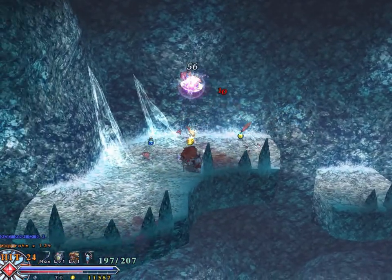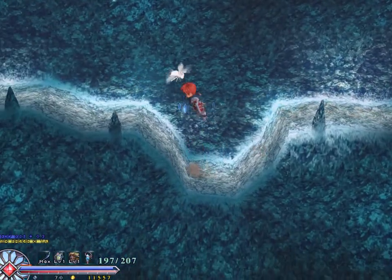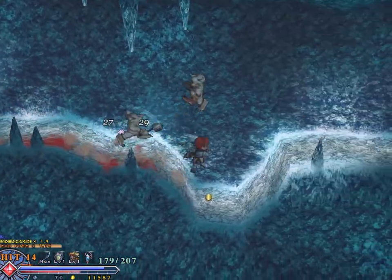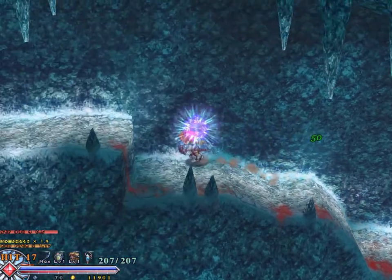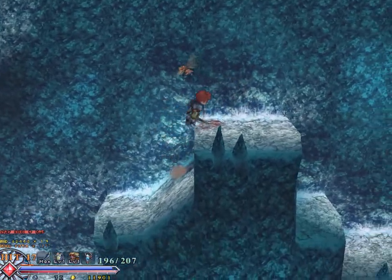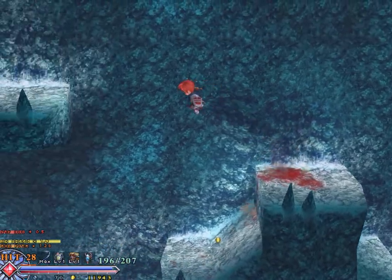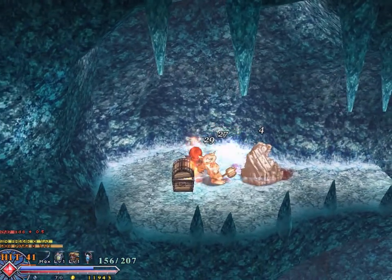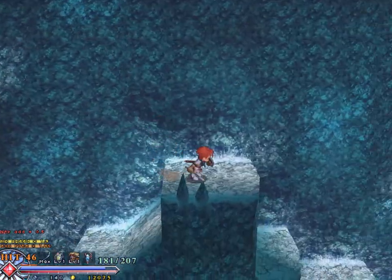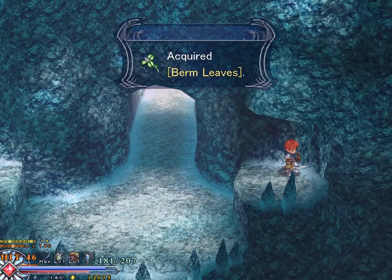Falcom can try all kinds of stuff with the Ys series. According to the framing device of the Ys games, Adol left behind about a hundred volumes of travel journals before he died somehow — it's not entirely clear how. Either it was naturally, or he disappeared during some ill-fated expedition to the North Pole. So they have plenty of room for material as the Ys games go forward. I'm still glad that Falcom makes Ys games, even though the greater part of their efforts is actually on the Kiseki games.